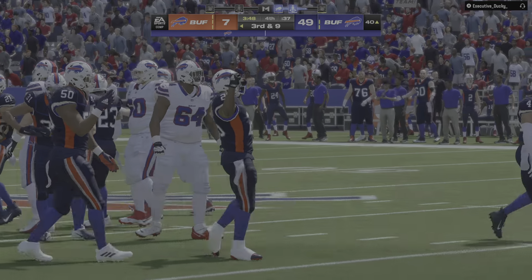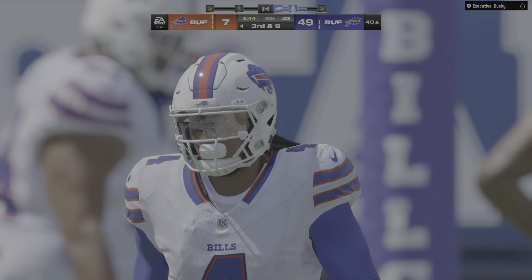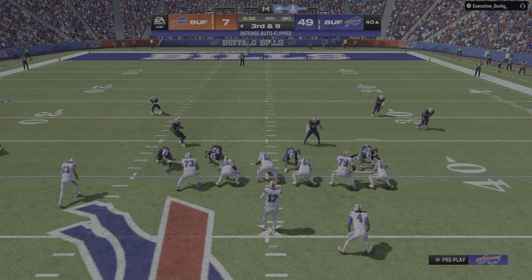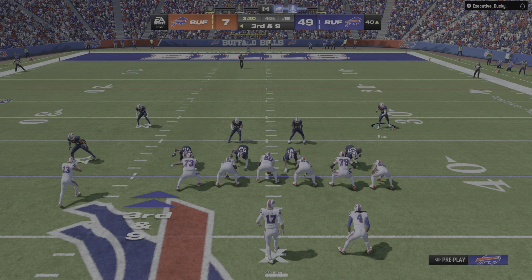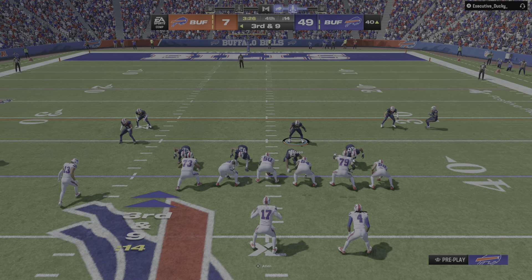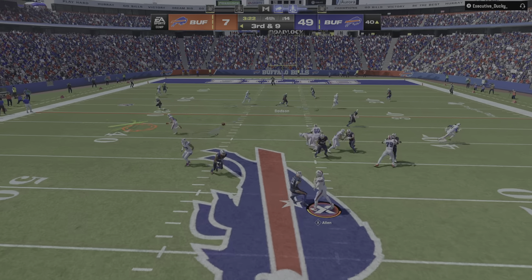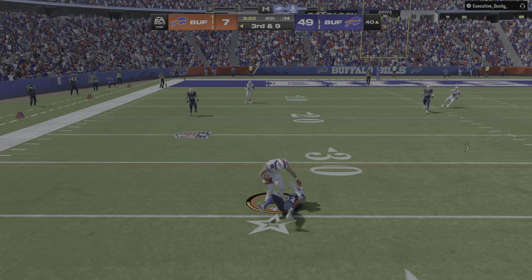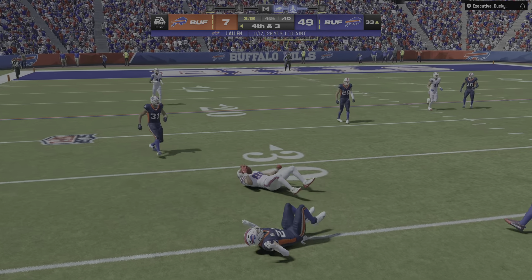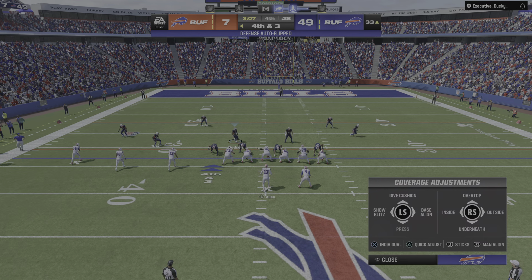Nothing doing — he's immediately taken down at the line of scrimmage, no gain on the play. Now they're looking up at a third and nine situation. Now Allen — a little pitch and catch to the tight end Knox, and he's going to be stopped a few yards short of the first as the tackle is made at the 33.